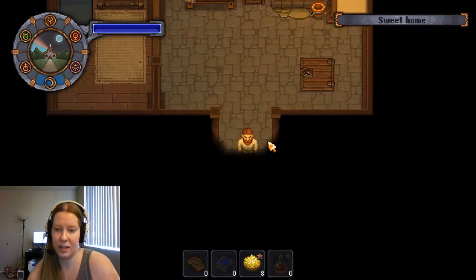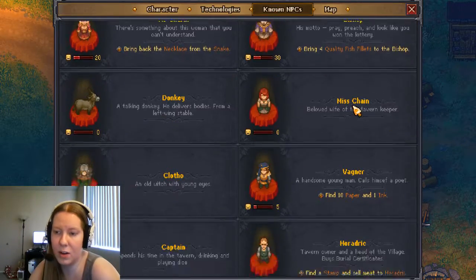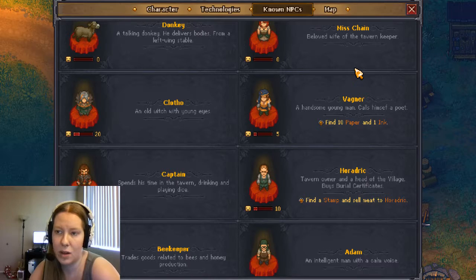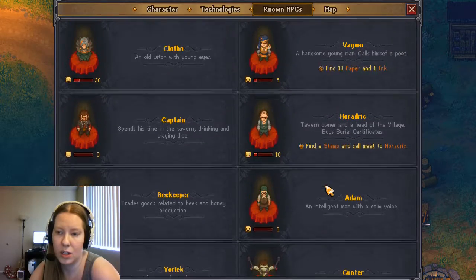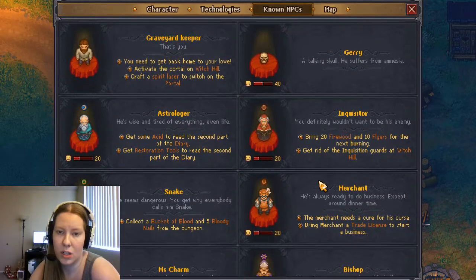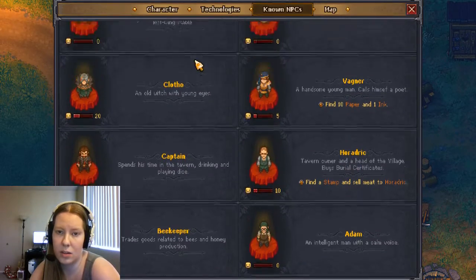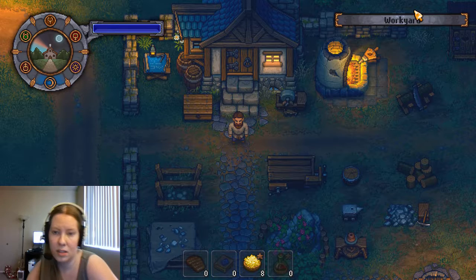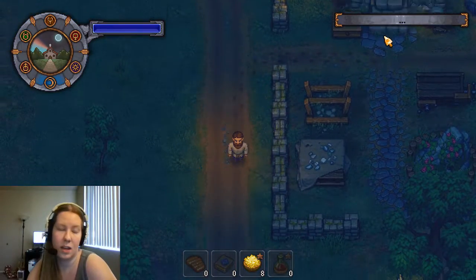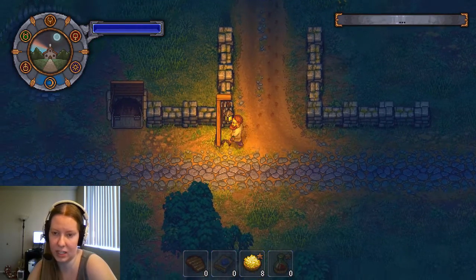Hello everyone, and welcome back to Graveyard Keeper. Where did we get to last time? I know we were working on some stuff with the witch cloth. We needed something to bring to the merchant to cure his curse, and I've forgotten what it is, of course, because I'm that good at life.